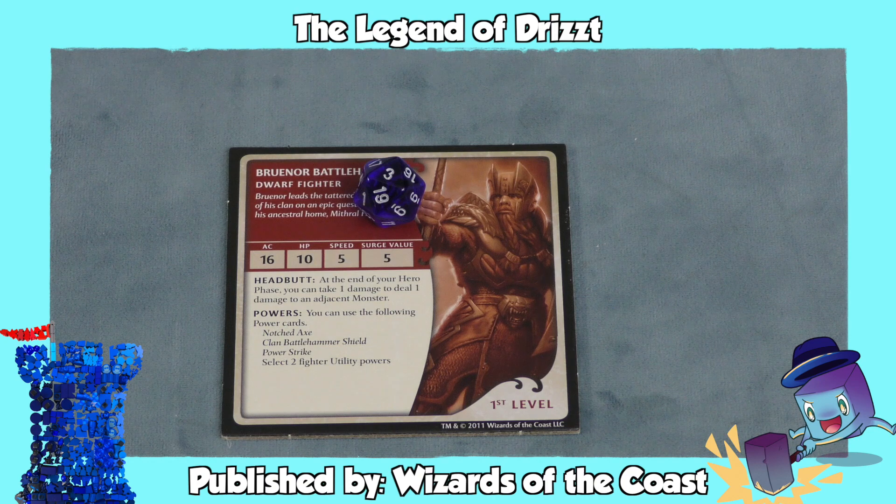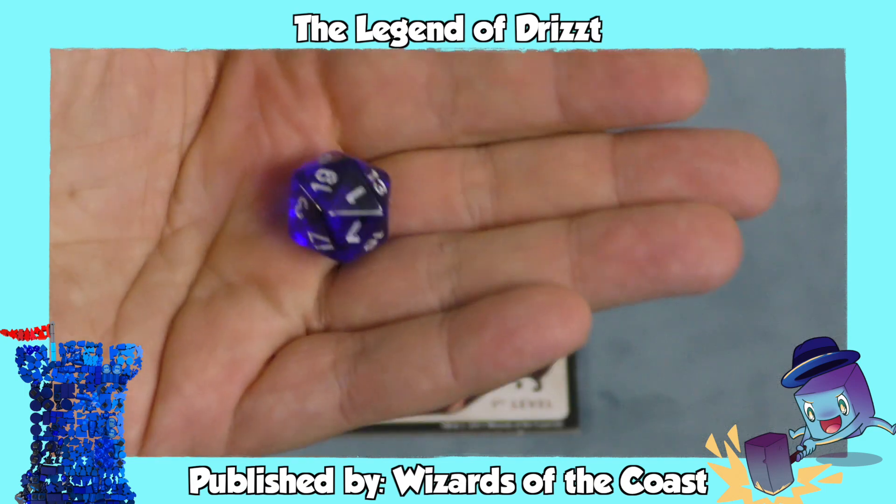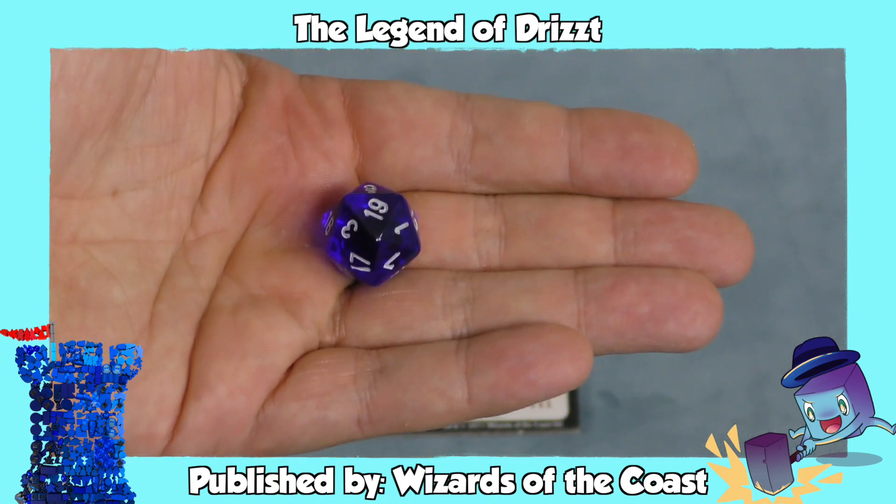Games like Battletech — the miniatures game — would use dice with modifiers based on how fast the mech was moving, how high elevation you were, how good the gun was that you were using, how far away the enemy was. So many times these combats, and there's a lot of board games, will use a single die with a bunch of modifiers.